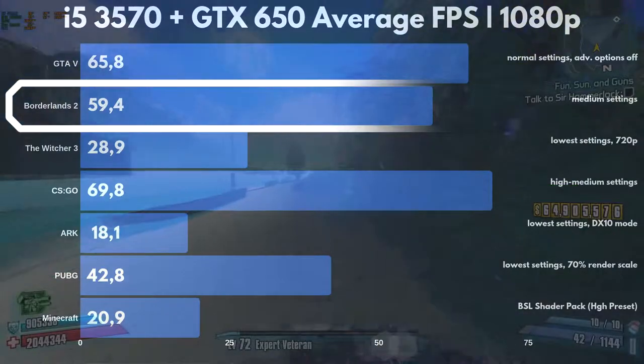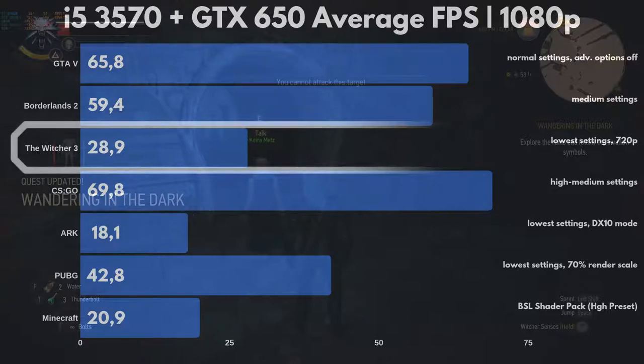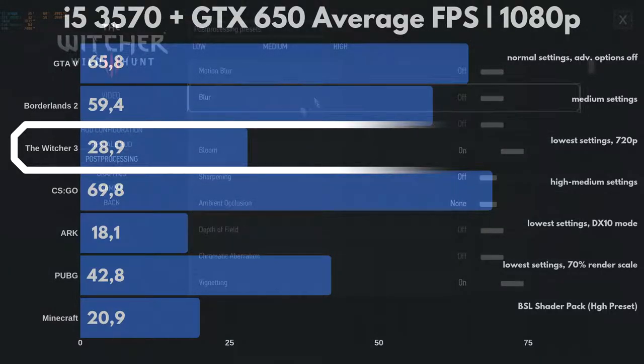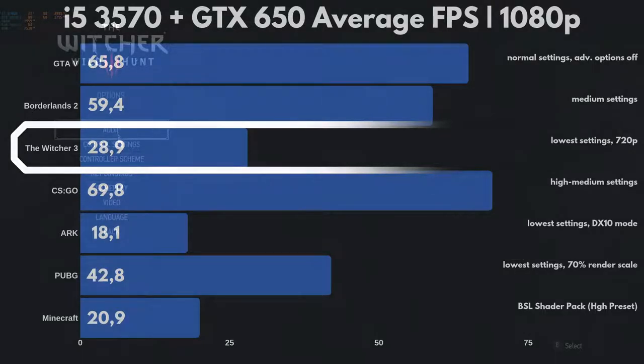But again, the GTX 650 does give you a playable experience. The Witcher 3 tells a different story though. Even with the lowest settings and a drop down to 720p, the GTX 650 could only deliver 28.9fps on average, which is not a playable experience.